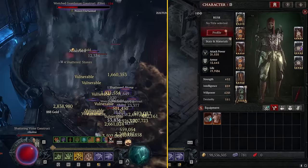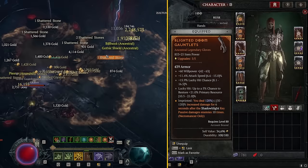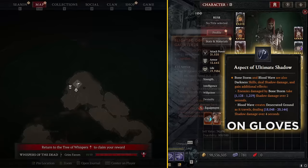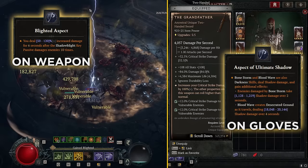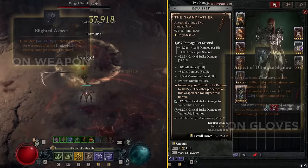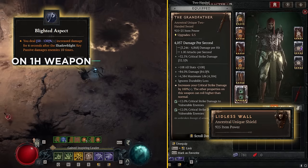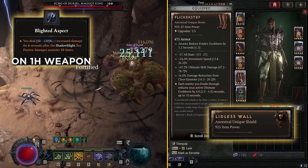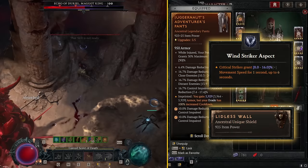On my weapon I'm running Grandfather, but the setup I'd actually recommend — which I think is better than Grandfather — is putting the Aspect of Ultimate Shadow on your gloves to turn Bone Storm into a Darkness skill so it procs the Blighted Aspect, then putting a two-handed Blighted Aspect on your weapon. That setup kills bosses about twice as fast as my current setup. Alternatively, you could run a Lidless Wall in your offhand with a Blighted Aspect on a one-handed weapon, giving 100% Bone Storm uptime without Flicker Steps — letting you swap to something like Wind Strikes for movement speed on crit. All three setups are totally viable.